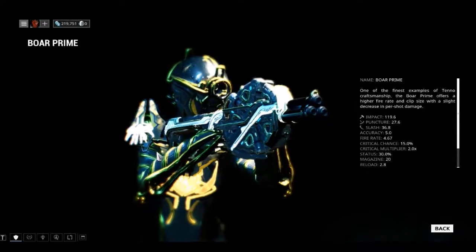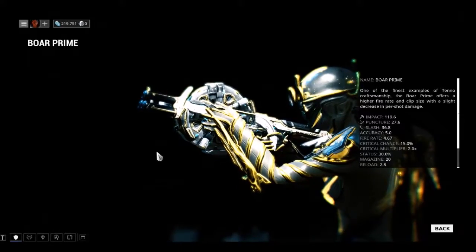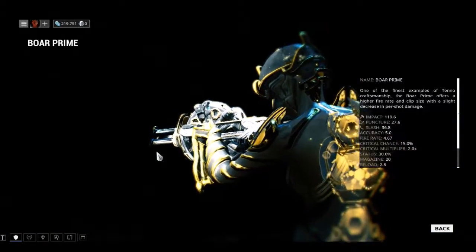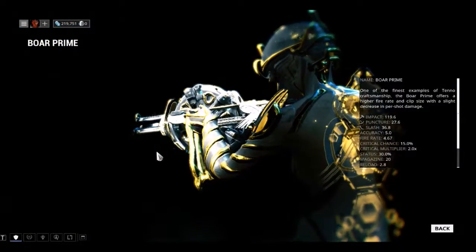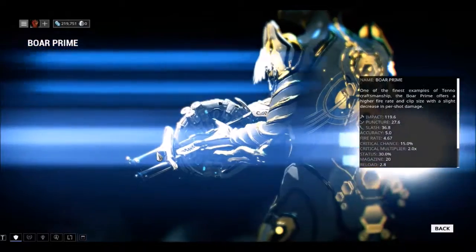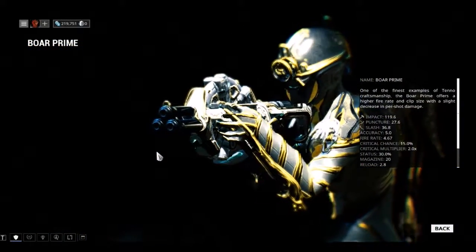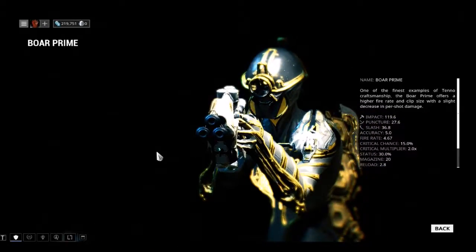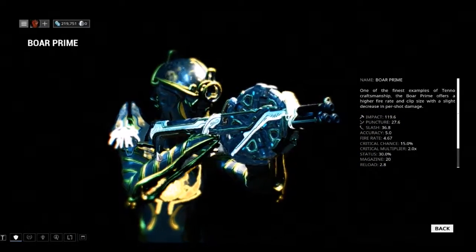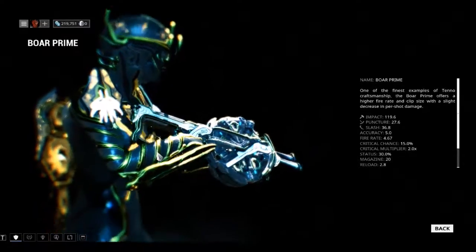Boar Prime: the blueprint drops from a Tower 4 Mobile Defense. Boar Prime's barrel drops from a Tower 3 Defense rotation C, meaning 20 rounds. The receiver drops from Tower 1 Mobile Defense.